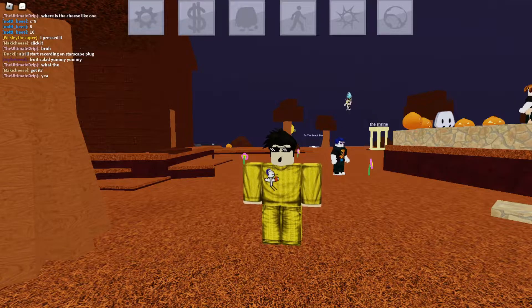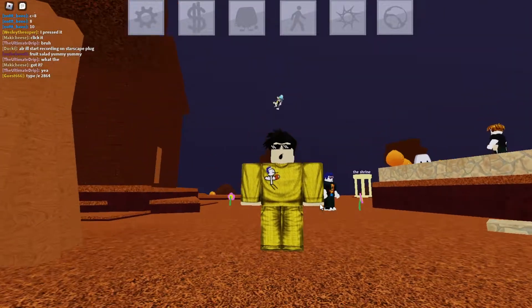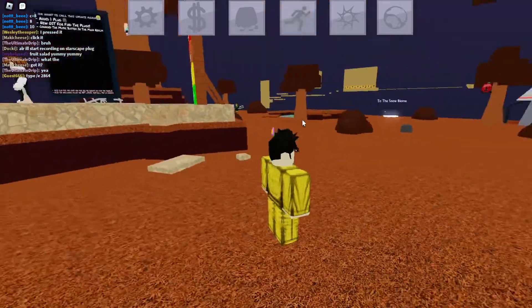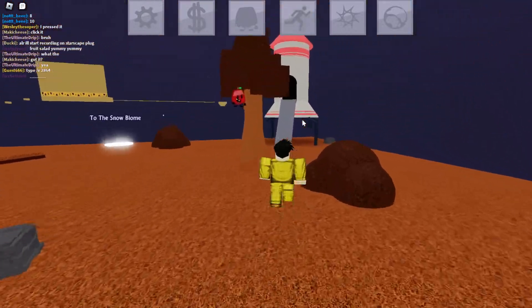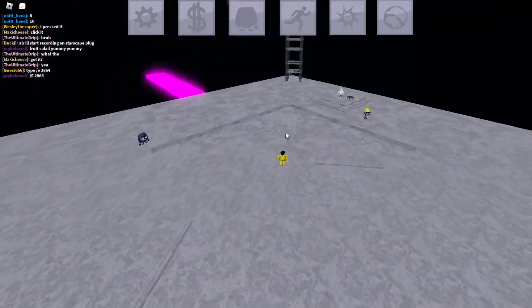Hello everybody, welcome back to another video. Today I'm going to teach you how to get to Starscape Plug, or just find them in general. The first thing you want to do is turn on sprint and go over to the moon, which is over here at the spaceship.